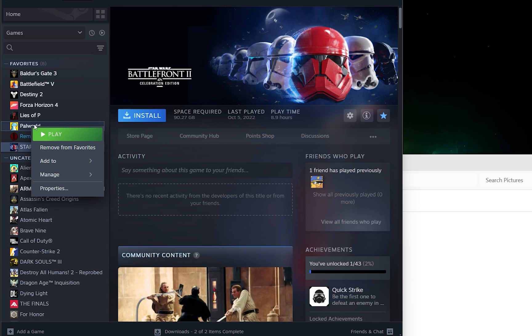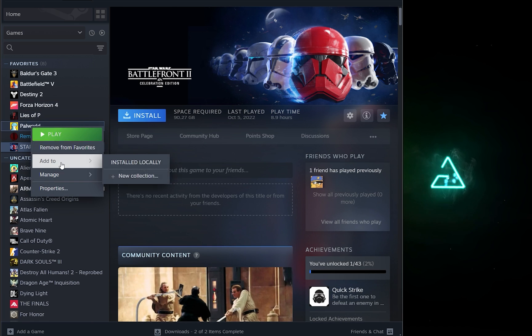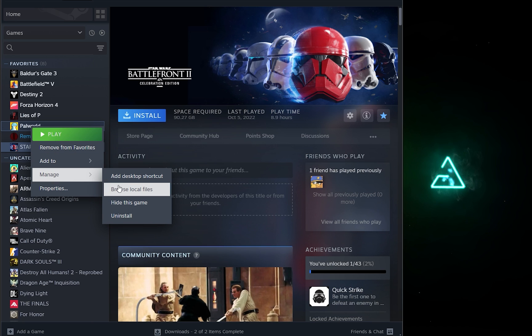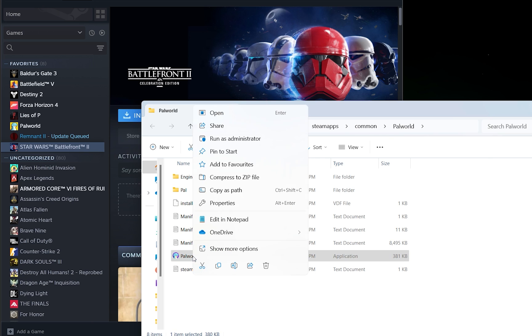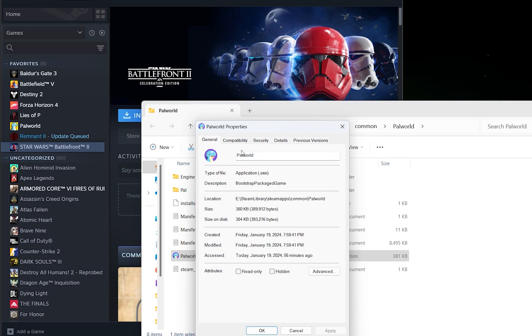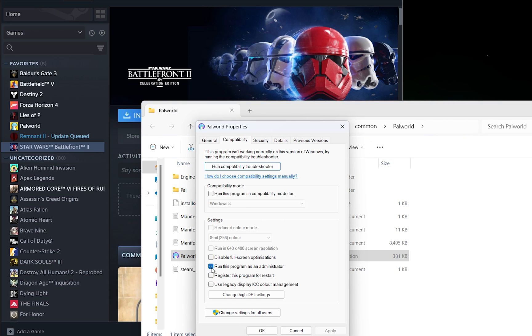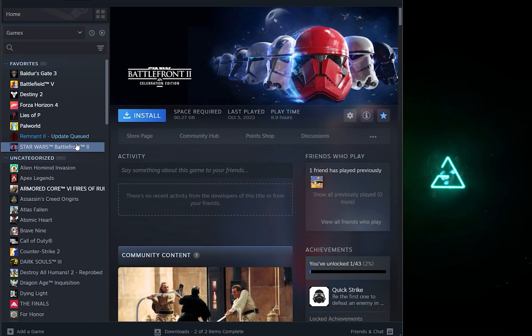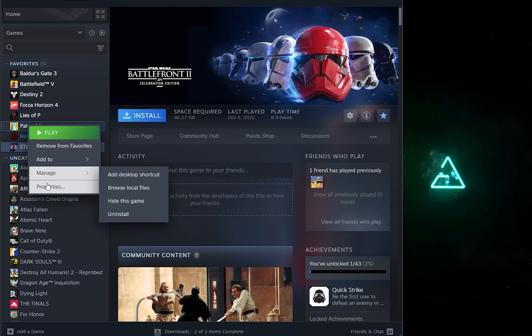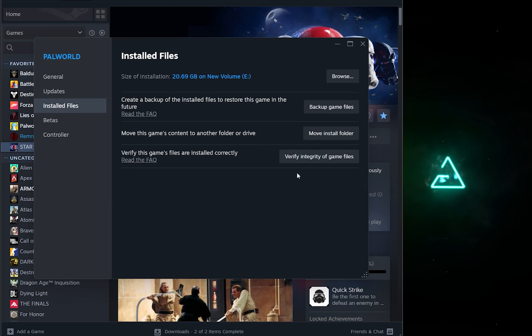Starting with the first fix: go to the Palworld app, click Manage, and then Browse Local Files. Find the Palworld executable, right-click it, go to Properties, then Compatibility, and check 'Run this program as an administrator.' Once that's done, click OK and come back to your Steam profile, right-click on the game, and go into the installed files.